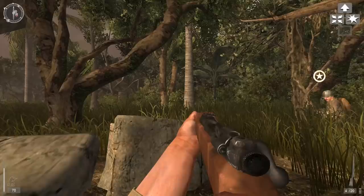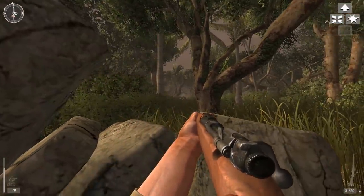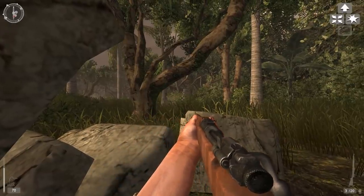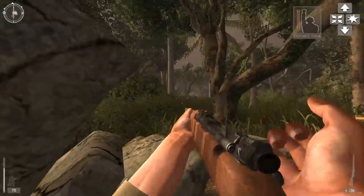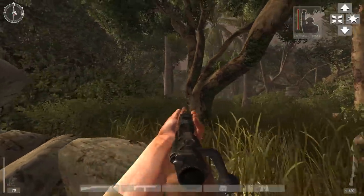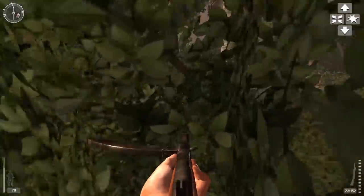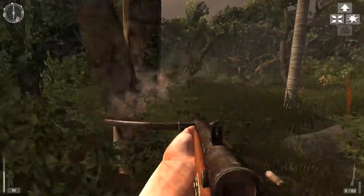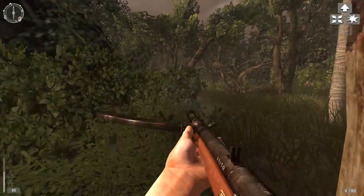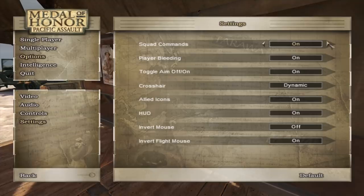There is a squad command system in Pacific Assault, but unfortunately it's very simplistic and limited, and I think it's easy to forget the feature exists. You can issue commands like cover fire, advance, fallback, and rally. However, you can only issue commands during combat, and the game decides what commands are available to you and when — you don't really have full control. The friendly AI is smart enough to deal with situations on their own, so you don't have to babysit them, which is not necessarily a bad thing, but it would have been cool if the command system was more involved. You can actually turn the feature off if you want.